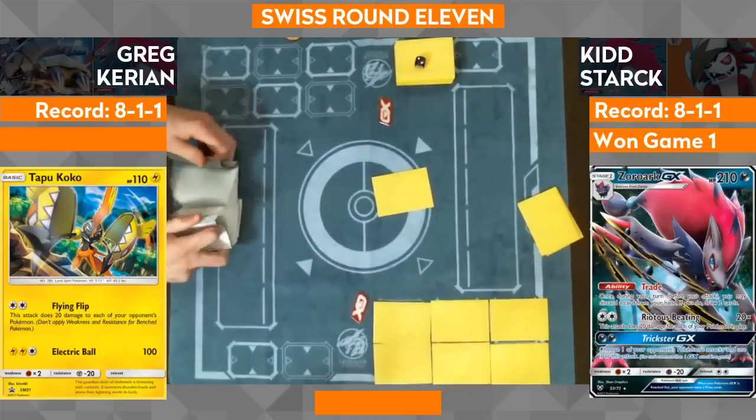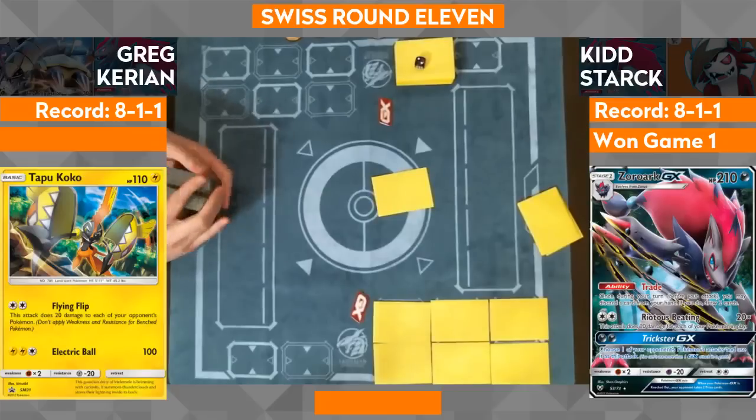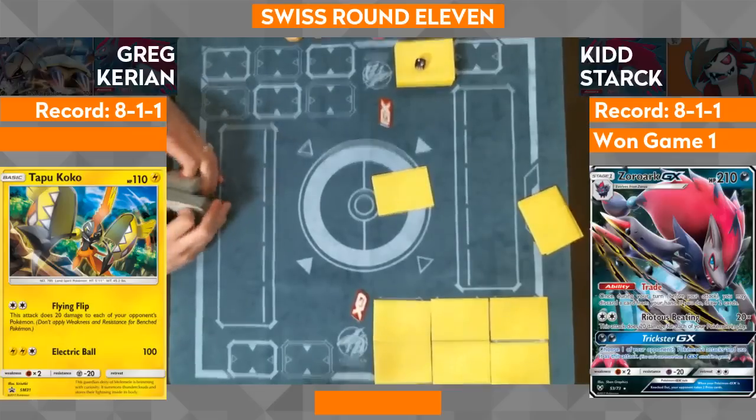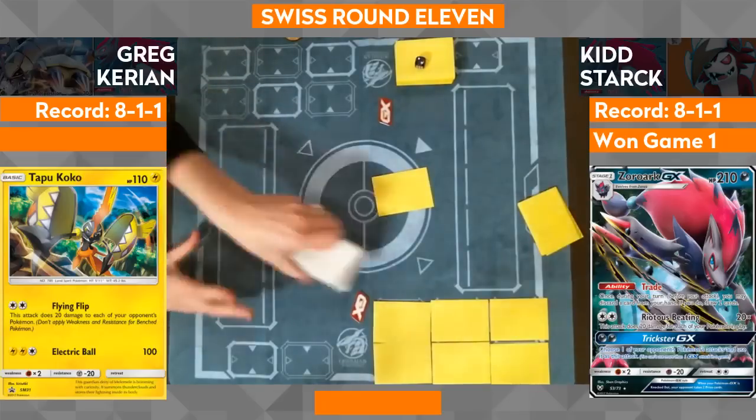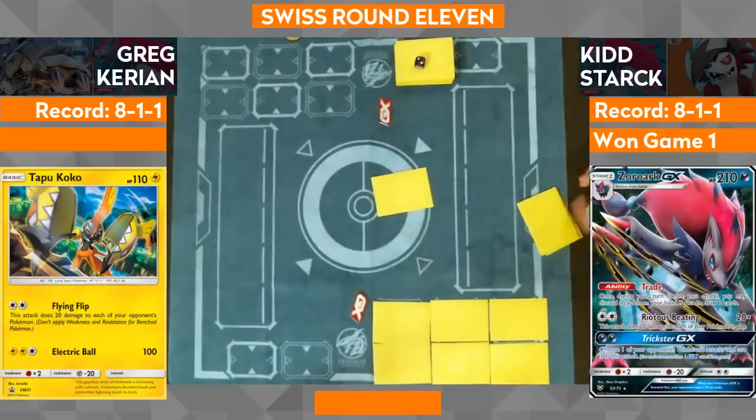I'd still rather be in Kid's position in that situation — because you get to control, you get to dictate, you get to choose when you evolve that Rockruff. So you're able to go from a little Rockruff to 200 HP, but more importantly, you're able to score a knockout whenever you're ready. Sometimes you can wait until the end of the game to evolve and use that ability — Bloodthirsty Eyes works kind of like a Guzma at that knockout. It looks like Greg is still mulliganing — he's had two mulligans.